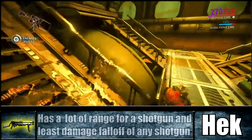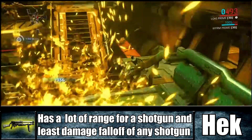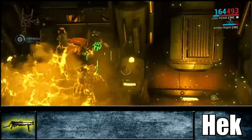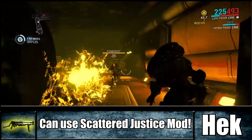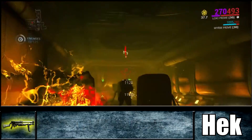This weapon also has a lot of range, so you're able to hit targets from a far distance and still deal a lot of damage per shot. It has the least damage falloff compared to any other shotgun, which means it can be considered a sniper rifle in some ways. It's also the only Hek variant that can use the Scattered Justice mod, which increases your multi-shot and gives a 1000 damage blast proc AoE that can damage and knock down targets around you.